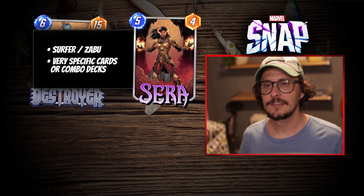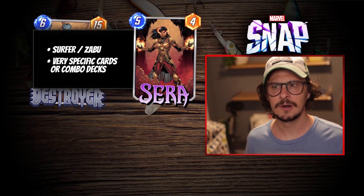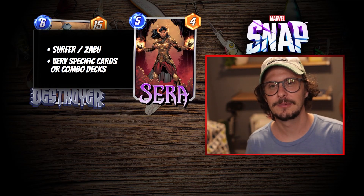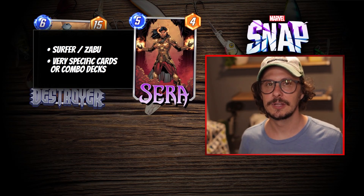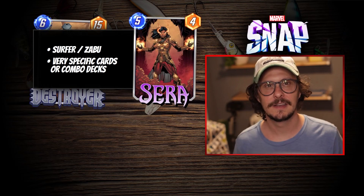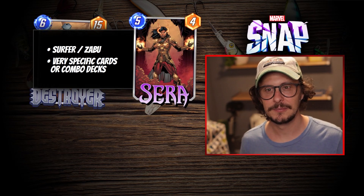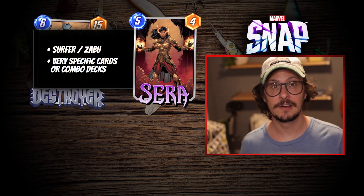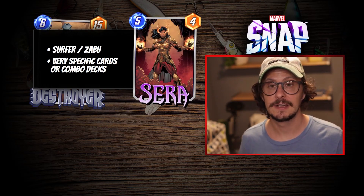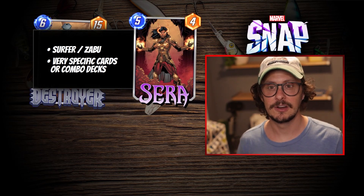Next — and this is controversial — Sarah is an incredibly powerful card, but now that Surfer and Zabu are in Pools 4 or 5, they're basically premium cards. She needs those cards to work, so she's really only good in those specific decks. Her ability seems like you could plug and play her in a variety of decks, but I think playing six-drops in most cases is better than playing two- or three-drops. I do play her in Sarah Miracle because I own Zabu, Mysterio, and Maximus, and she's very powerful in that deck. But if you don't have access to Zabu or Surfer, she's not worth having on your radar.